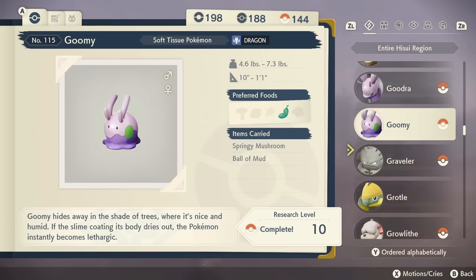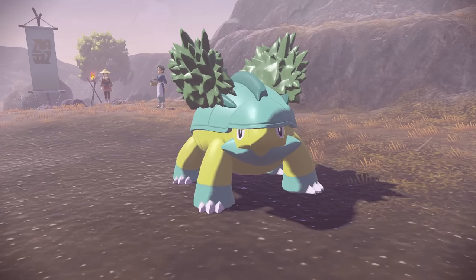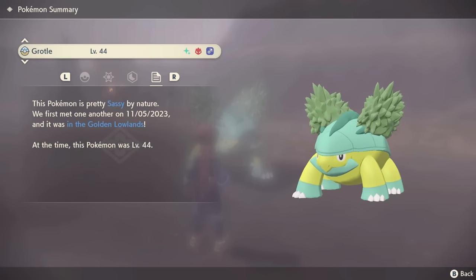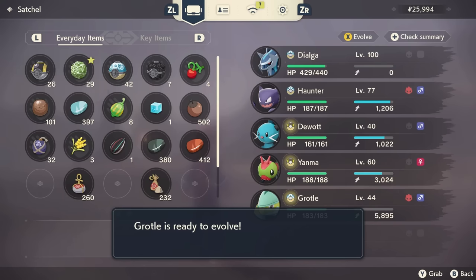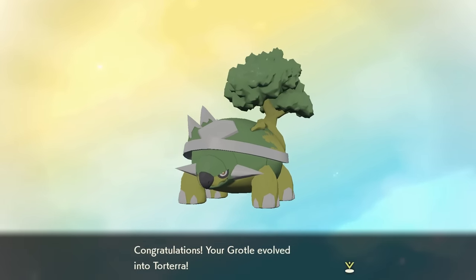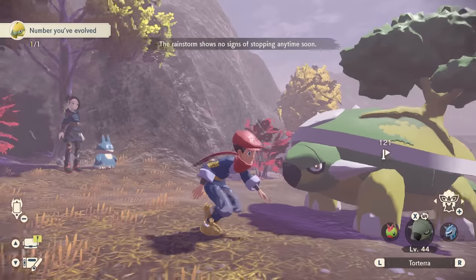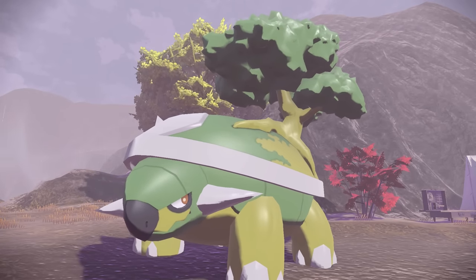Let's check out the Research. Before we evolve it, let's get to the nature. I'm gonna go Adamant. Sassy — we have a Sassy Alpha Shiny Grottle. But not for long, we're gonna evolve it. Now we can evolve it. Shiny Alpha Torterra — absolutely huge. Looking a little sick, but still a great find. What a chad. Let's keep going.